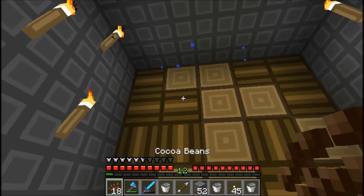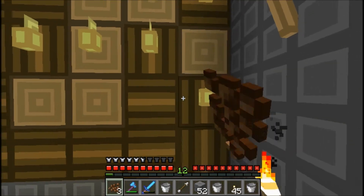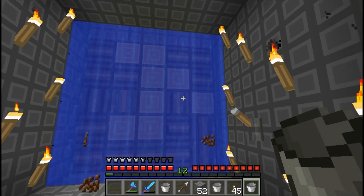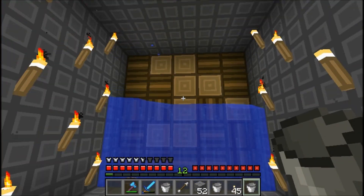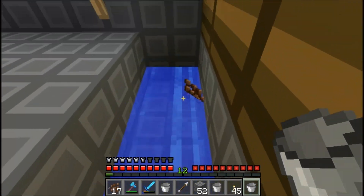Put my cocoa beans on here. I'm actually probably gonna move some bone meal down here. Then I hit the switch and the cocoa beans get harvested, and then I unswitch it and the water comes back up. And there we go.